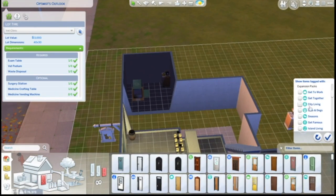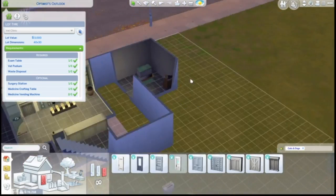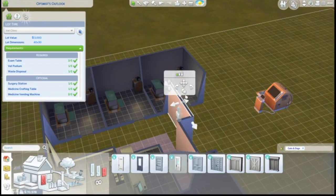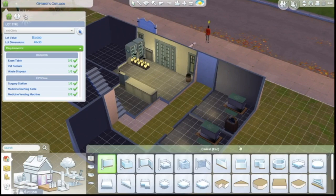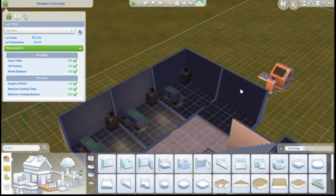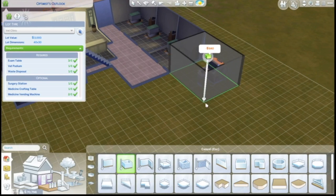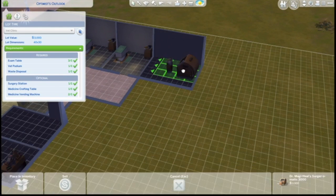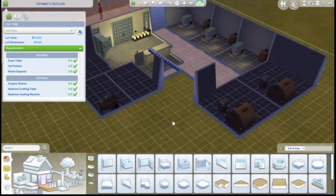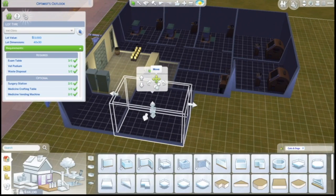I used objects to get a feel for how big the rooms should be while working on this — I didn't want to mess up the sizing and have to come back and fix it. I decided the surgery rooms would be at the back of the hall because I feel like surgery rooms should be a little more out of the way. The other rooms should be easily accessible by patients and their owners, whereas the surgery rooms should be more private.